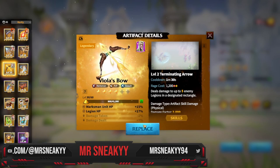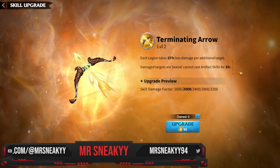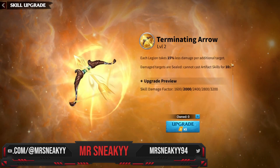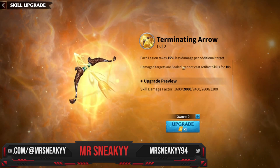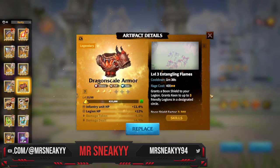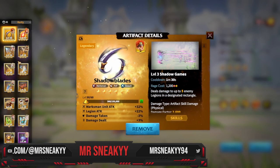The second best artifact to invest in, even for low spenders, is Viola's Bow. Even at level one or two, doing 2000 damage is enough. In PvP it's king — it delays any enemies hit and hits up to five enemies with a 10-second cooldown. If your Viola's Bow hits an opponent first, they have to wait 10 seconds before theirs fires, which can make or break a match.